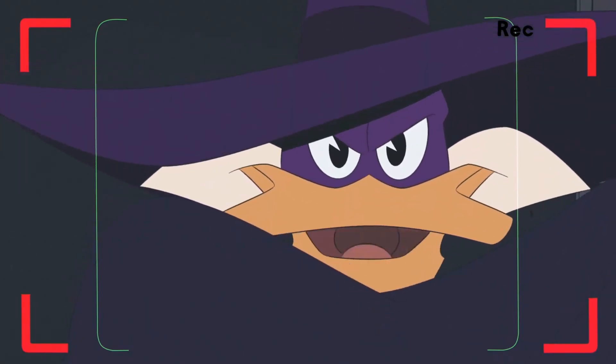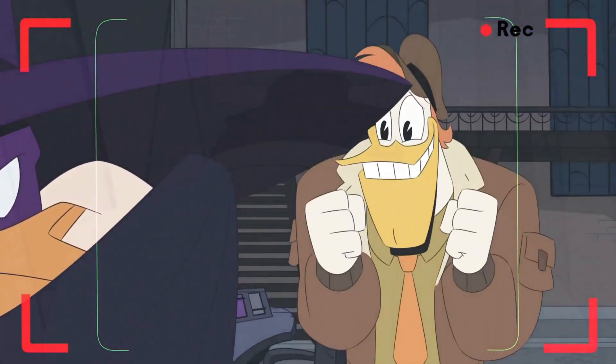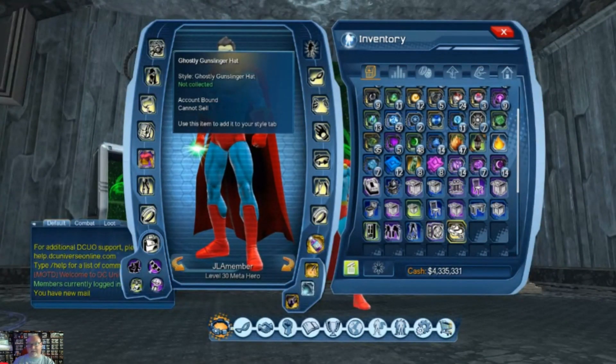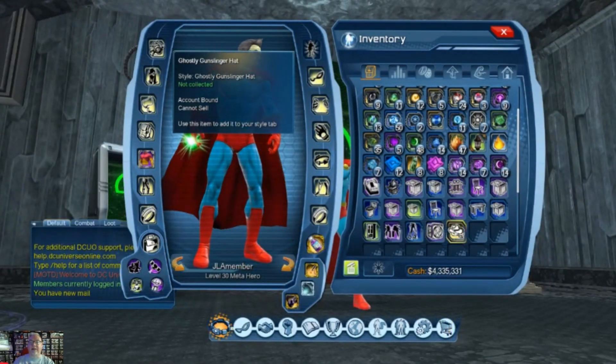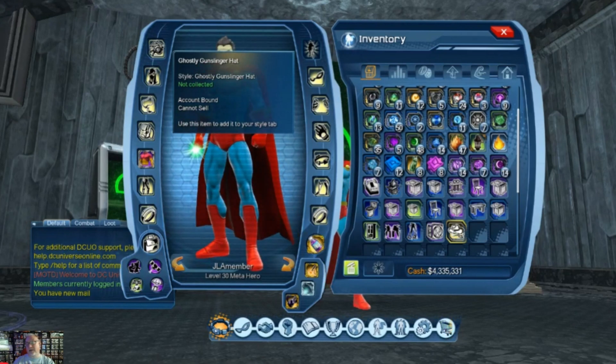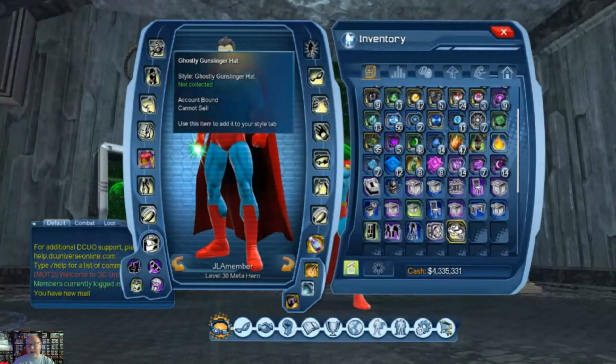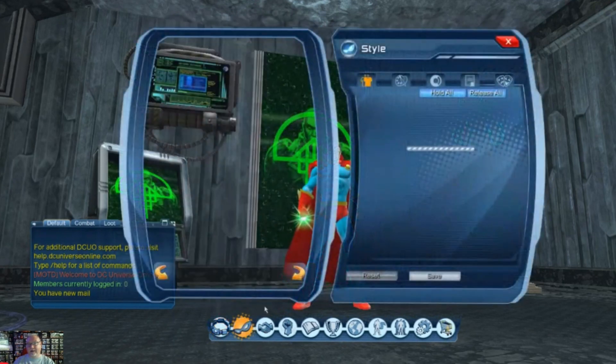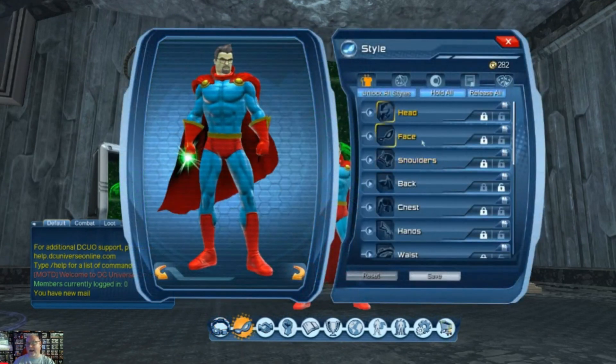Let's get dangerous! Hey everybody, so we have the Ghostly Gunslinger Hat Style — a cosmetic that you pick up through the daily check-in rewards. We're going to consume this and take a look at how it looks.